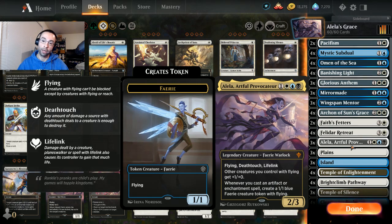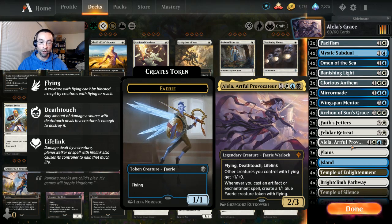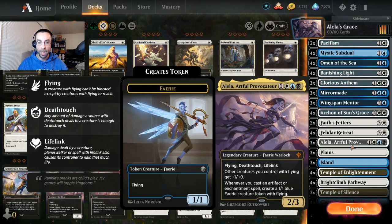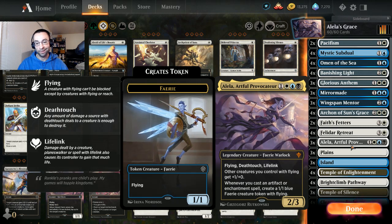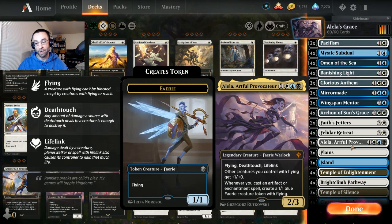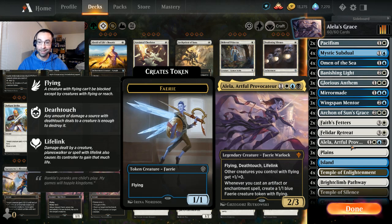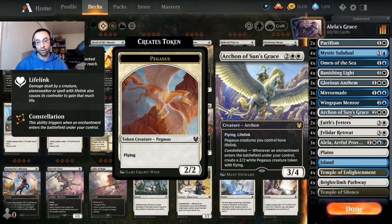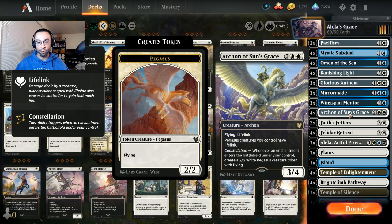Alela is four mana, a 2/3, one white-blue-black, legendary flying deathtouch lifelink. She says other creatures you control with flying get plus one plus zero, and whenever you cast an artifact or enchantment spell, create a 1/1 blue Faerie creature token with flying. So with her static ability, those tokens effectively become 2/1 creatures with flying. We're combining that with Archon of Sun's Grace, because Archon also makes enchantments, is a flyer, and makes flying tokens when you play enchantments.